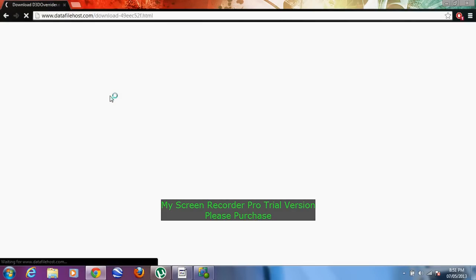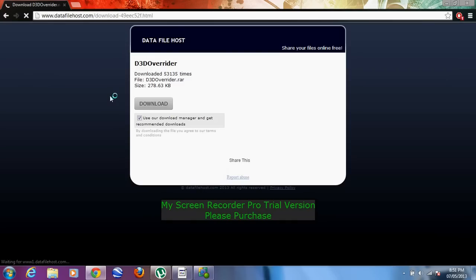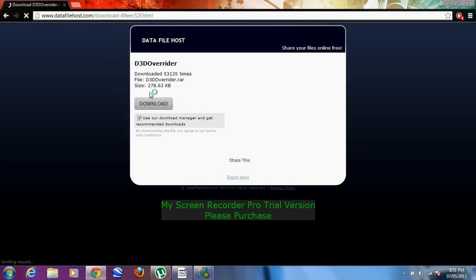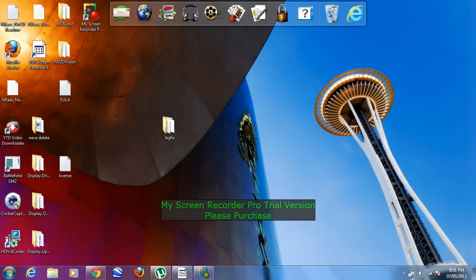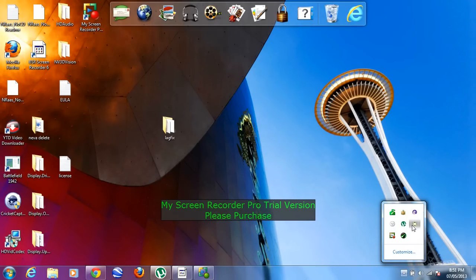Okay, you're going to the site. If my computer is a little laggy, please forgive me. And you just download this file here. Click that download button. This should come up right here — D3D Overrider.